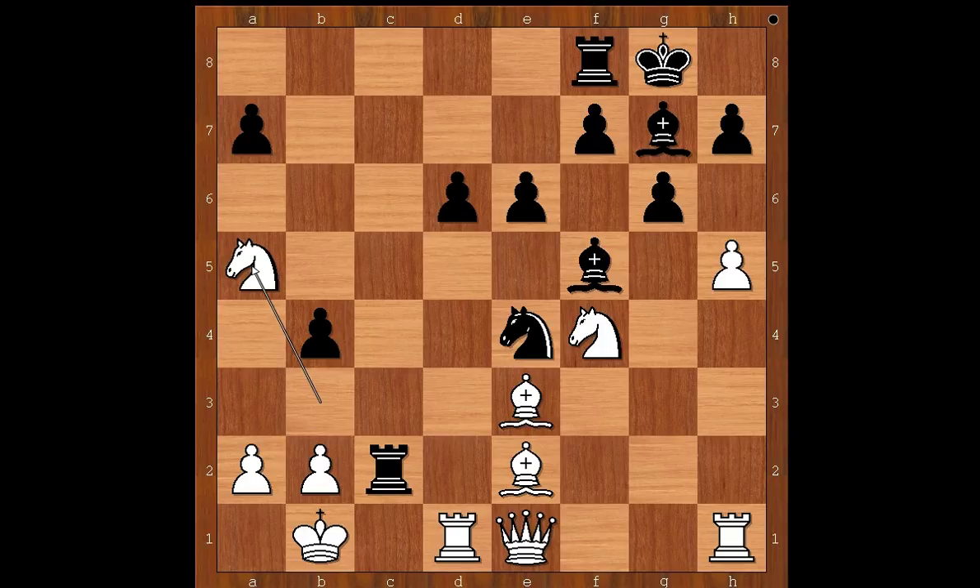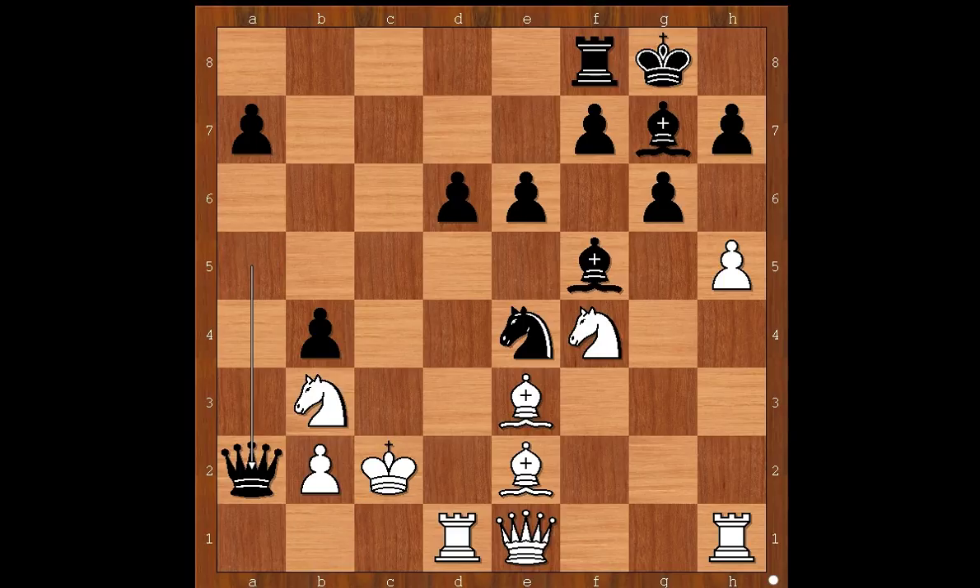Knight takes on a5, taking the queen and asking black to prove that he knows what he is doing. Let's take it back — what if king takes on c2? Then queen takes on a2, threatening queen takes pawn on b2, rook to b1, rook to c8 check, and black has a winning attack.